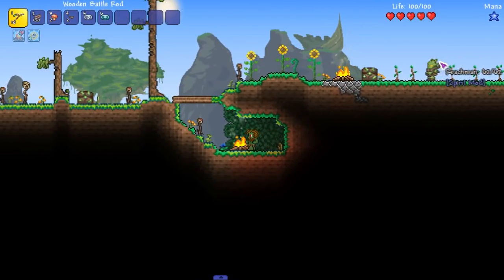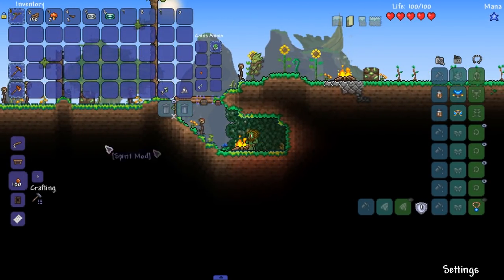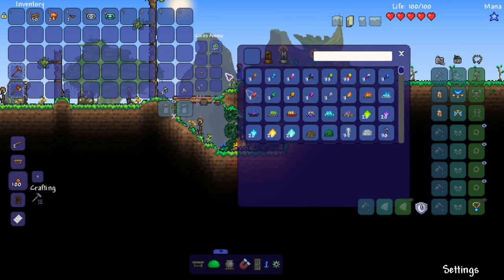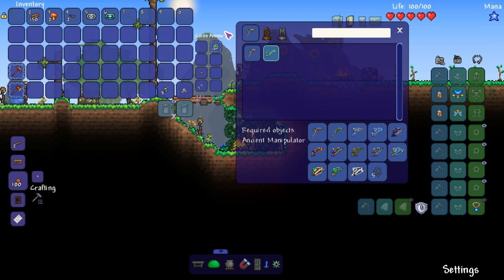All these reach men are coming after me, they want our goods - he's the goods. So there is tensile strength, bobs, and vagine. There's real speed required to catch fish obviously. It's a material too. Let's check this out really quickly - oh my holy shit.